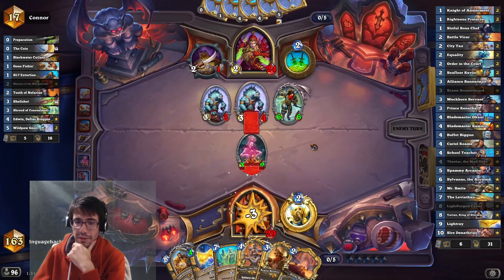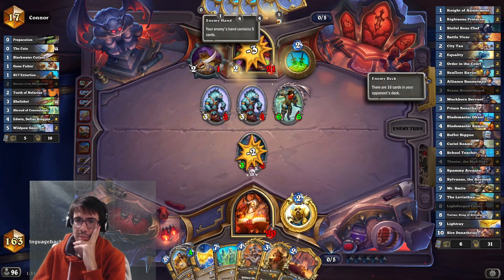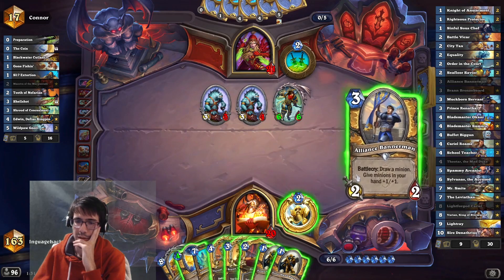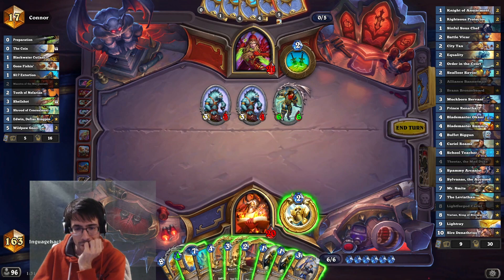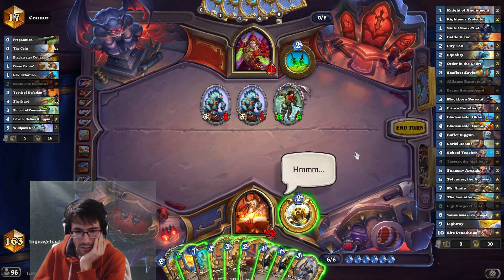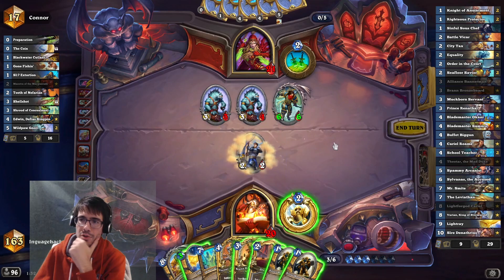That was a pretty good outcome for me. Bannerman — this makes it cost three, then I can go Recruit, Recruit, Light Ray. That's pretty spicy — a lot of stats. Alternatively I go Great Hall. Three, four, five, one, two, three, six. And it's not enough. Let's try this — if I hit a one-drop it's really good.